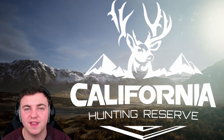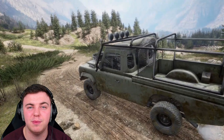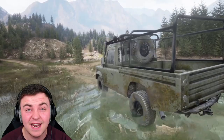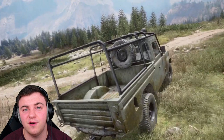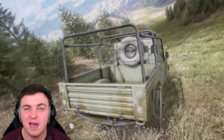Ultimate Hunting is going to have two reserves: the African Reserve and also the Californian Reserve. We've just been given all of the animals that are going to be available on both, but I am going to go ahead and discuss the animals on the African Reserve today. If you guys want to hear the animals available on the Californian Reserve, make sure you hit that subscribe button so you get that video when it's released. We are going to go ahead and discuss the 17 species of animals you will find on the African Reserve.